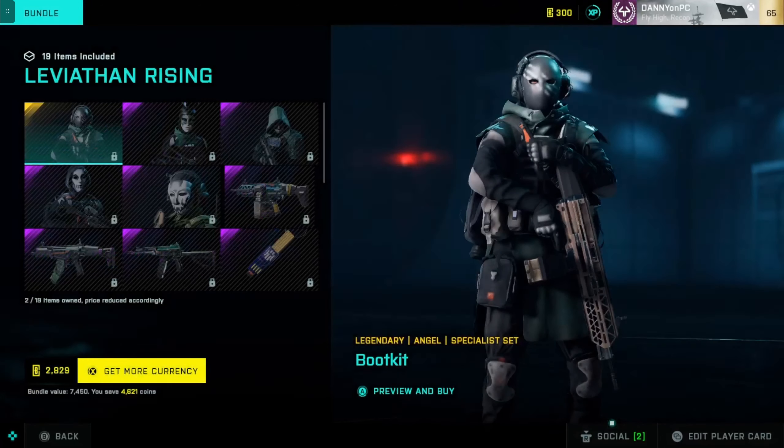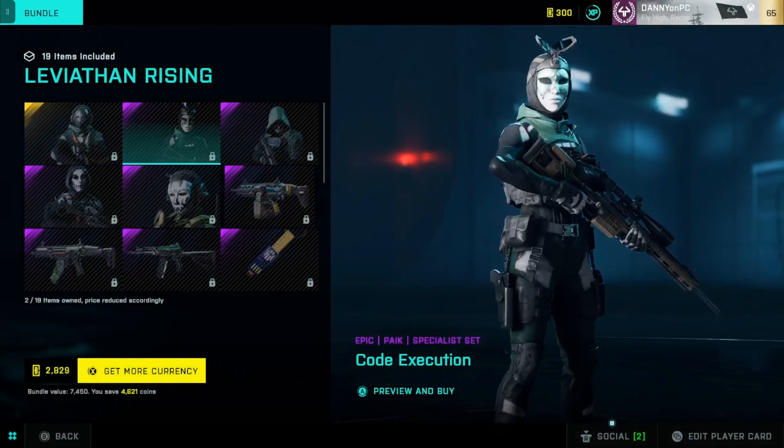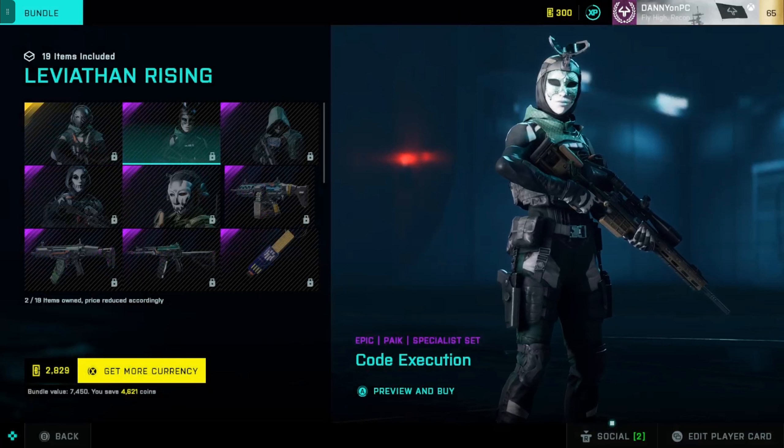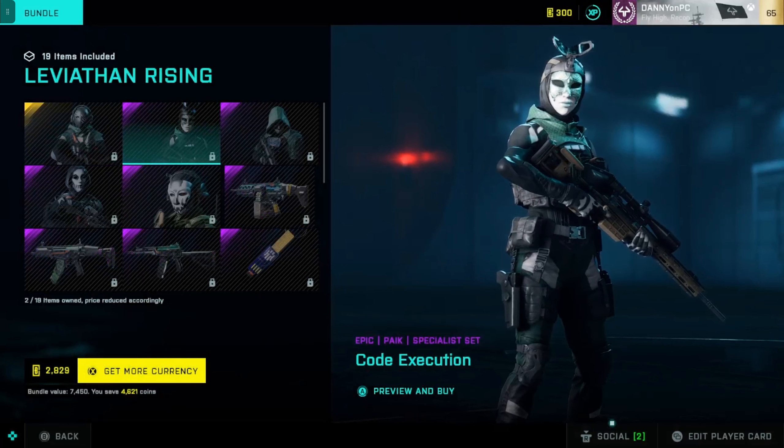In the store we got the Leviathan Rising stuff, including Code Execution, which was the skin that a lot of people seemed to hate because it was free.